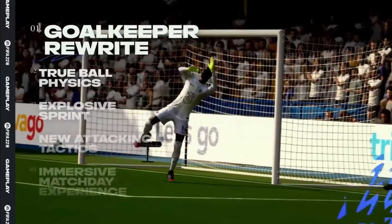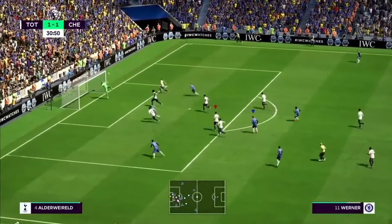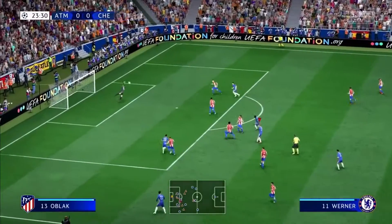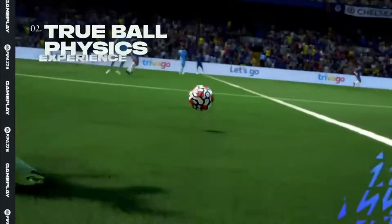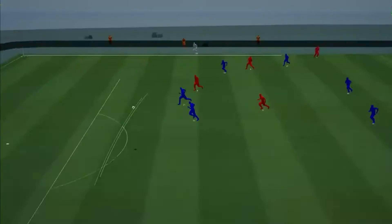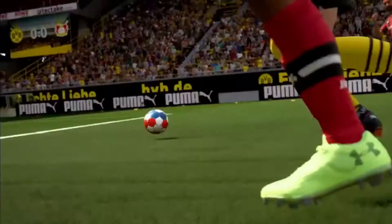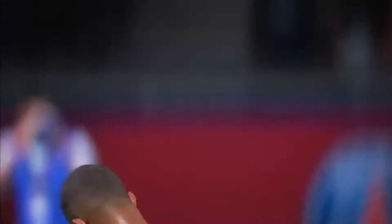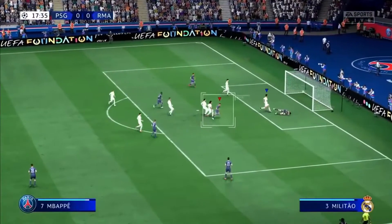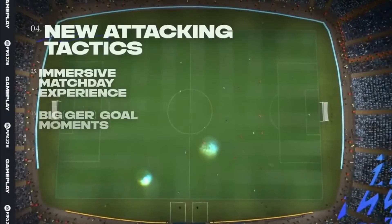A brand new goalkeeper system makes your number one more reliable. He was literally flying there. Real-world data brings true ball physics into the game to make it fly, spin and bounce like the real thing. And once the ball's at your feet, explosive sprint gives you more control — ah, the bridge! Explosive sprint, that's just the bridge.